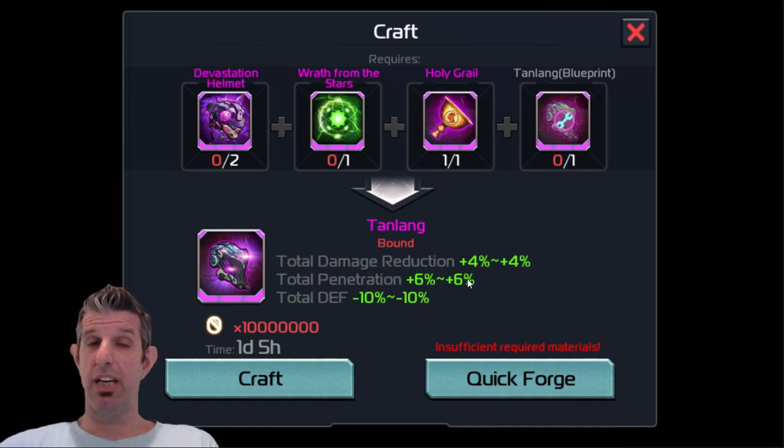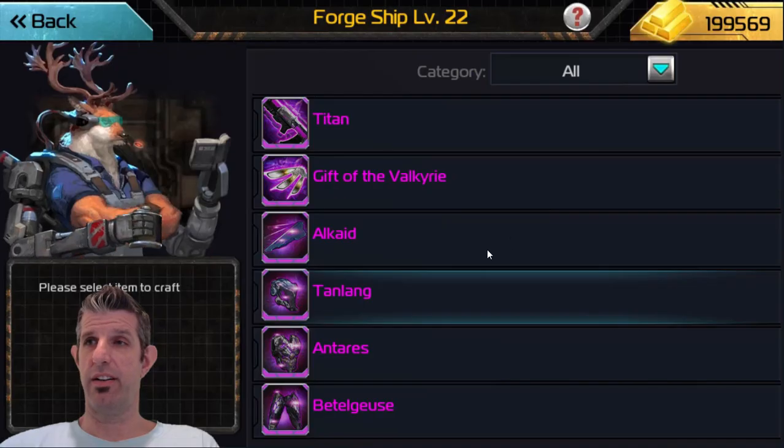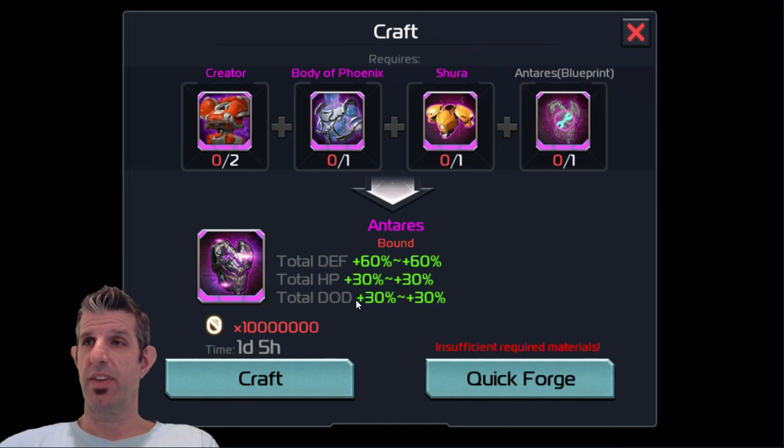Probably even for airships, since airships don't want to deal with the negative crit. The next one is the Antares, which takes two Creators — those come in a guild mobile on the weekend, plus 25. It also takes one Body of Phoenix, one Shuru, and one blueprint. The total defense is 60%, total HP 30%, and total dodge 30%.